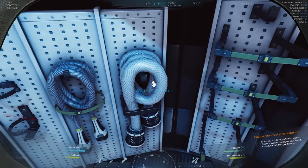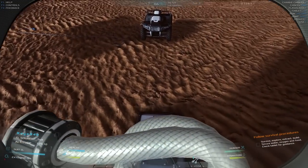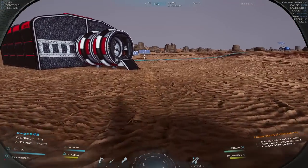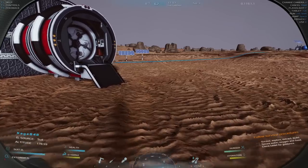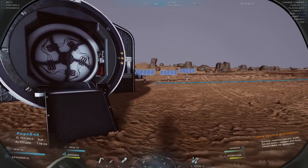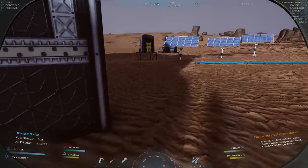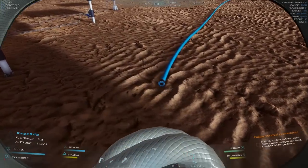I'm not sure how to pick up hoses and wires by the way. The wires from my solar panels are all over the place because I kept having to unhook and rehook stuff. I think there's a way to spool it up, I just don't know how.